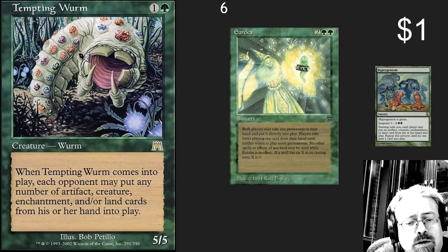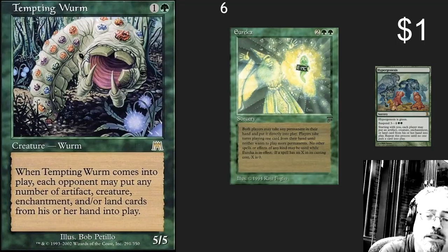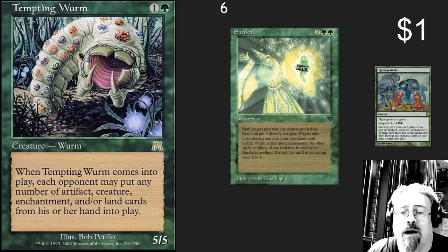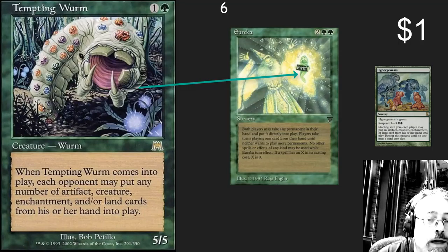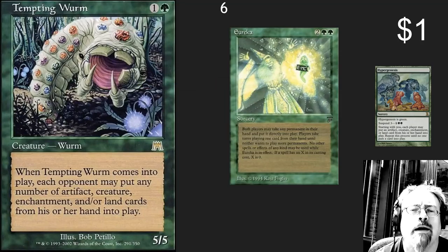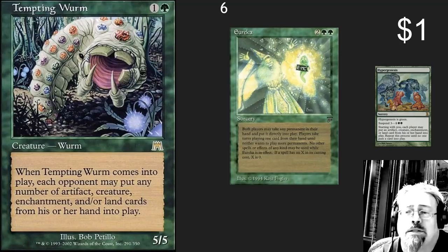The number six spot: I've got Tempting Worm. I don't understand why more people don't play this card — it really just helps everyone. Each opponent can put any number of artifacts, creatures, enchantments, or lands into play, and you get a fuzzy little 5/5. A little piece of trivia: if you look at that worm, it actually appears in Eureka right there in the center — that is the larvae that became the giant worm. Such a good card. And for merely a dollar — MTG Finance, I don't understand why this isn't a $20 card. Eureka is like a $200 card; it should at least be 10% of that. It's the same card right there.